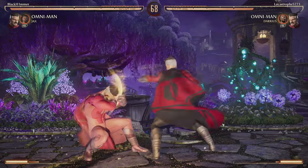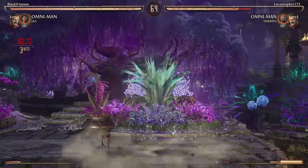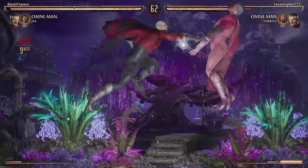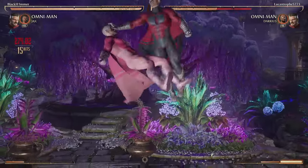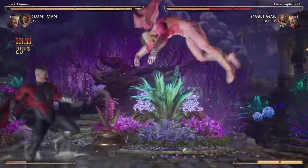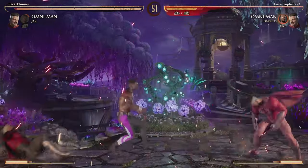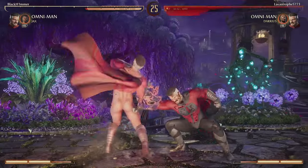That combo previously did like 347-349 and we spent no bars and still got that. We wasted that bar right there — we thought he was gonna block it so we were trying to go for a mid-range parry, but we get a combo off of it for about 35%, and we have a huge life lead. He does the exact same thing we wanted to do, we called Jax in.